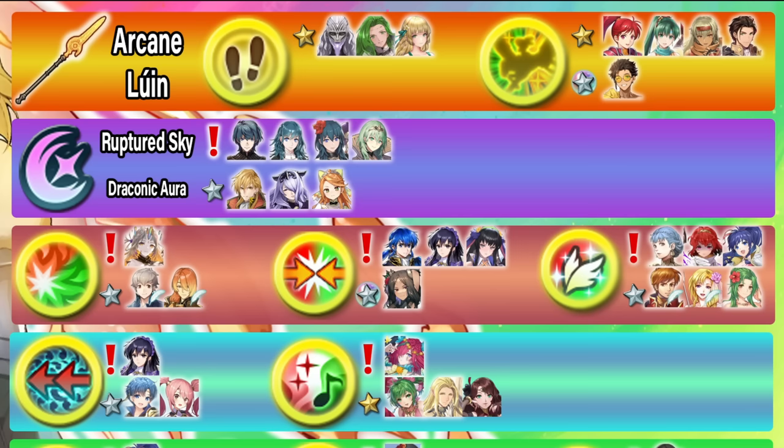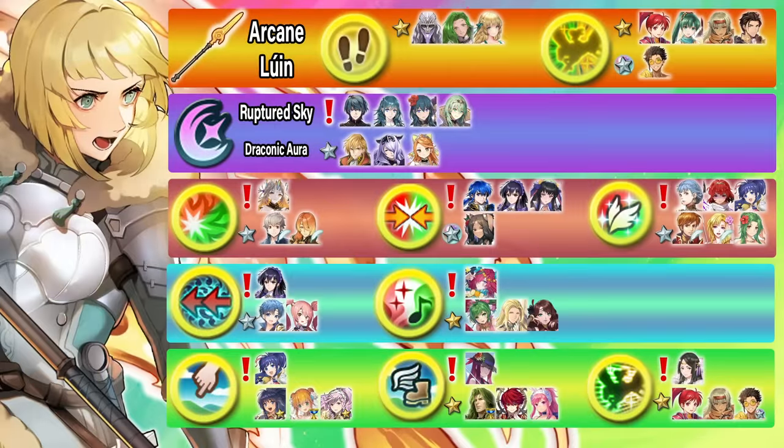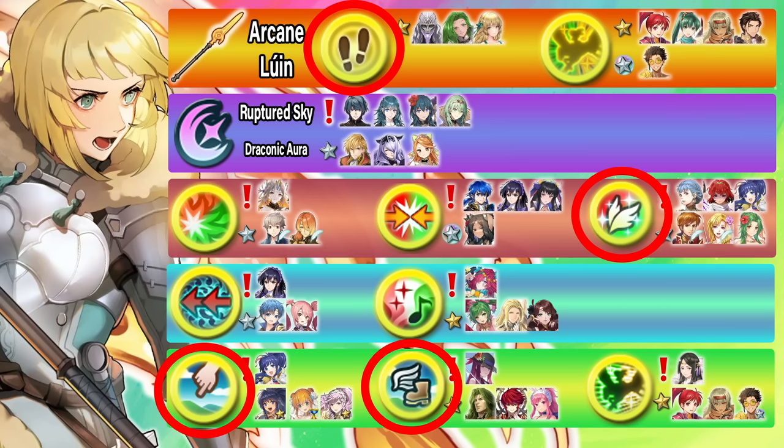Because Ingrid comes with Guard Bearing 4, which is a premium melee flyer skill, let's use her to duplicate skills melee flyers would want. I have an infographic up with a list of the best skills, in my opinion, to inherit to Ingrid — I'll have more of these for every Rearmed Hero later in the video. Because I know the meta, I'm going to choose Guidance 4, Soaring Guidance 4, Attack Speed Unity, and finally Guard Bearing 4, which naturally comes on Ingrid.